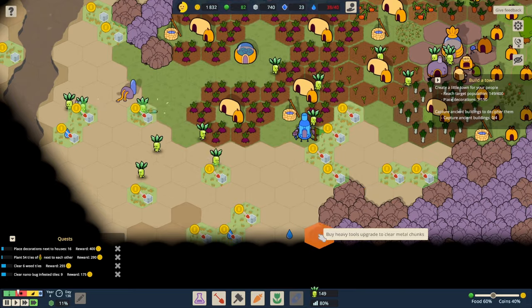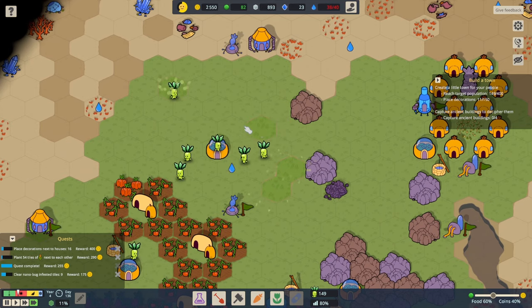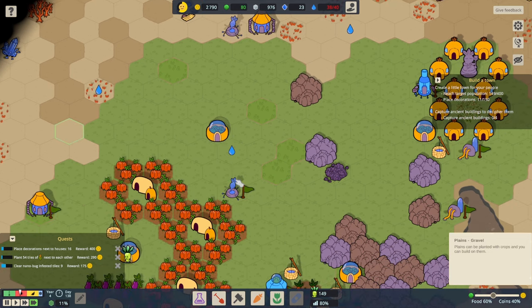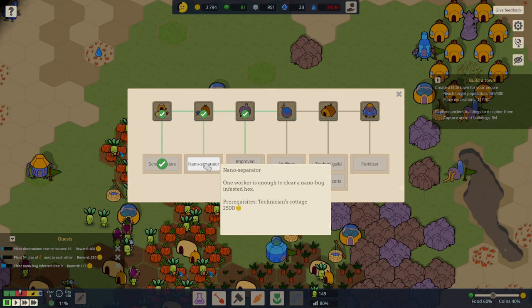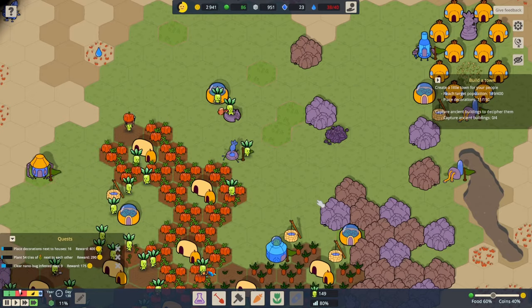Grab all the things! A decoration lot — peonies. Okay this is great. It raises morale and makes your workers happier. Happiness is currently 61% — wonderful. And then we can get another well just there. Can we get any more upgrades? A nano separator for 2,500 money — one worker is enough to clear a nano bug infested hex. Or we could wait for 3,000 money for improved pumps — wells produce an additional water. That could be quite useful!